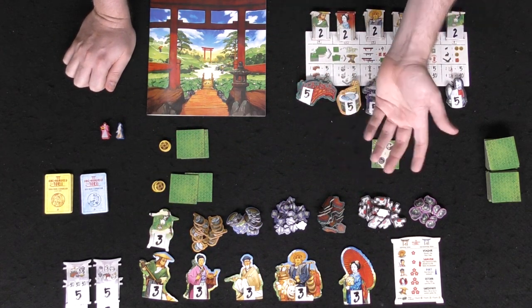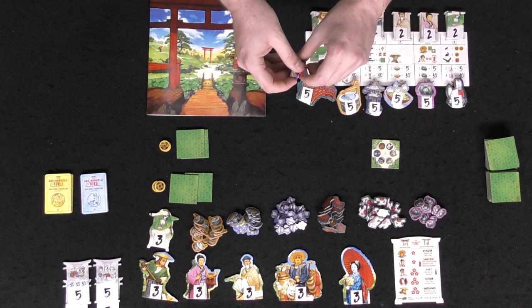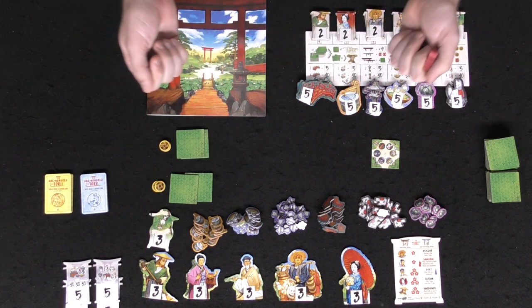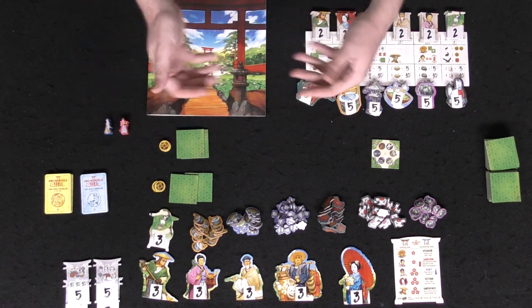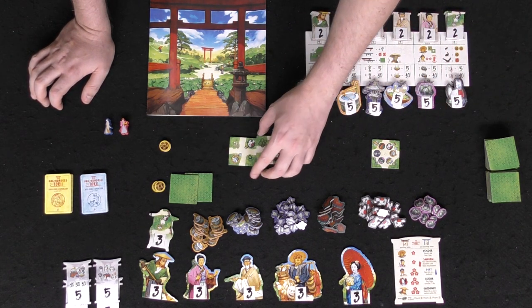If you're using the Samurai or the Poet, you'll take those meeples and place them on the board based on your available tiles. The Poet can go on a landmark, and the Samurai can be placed adjacent to a tile to stop opponents from blocking tile placement. Depending on how you use them, they'll help you out strategically.